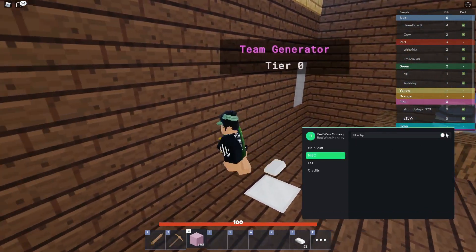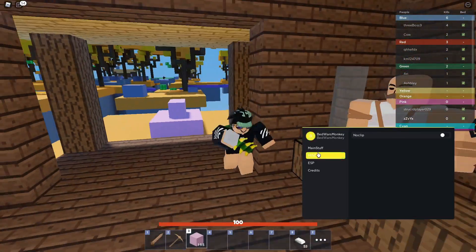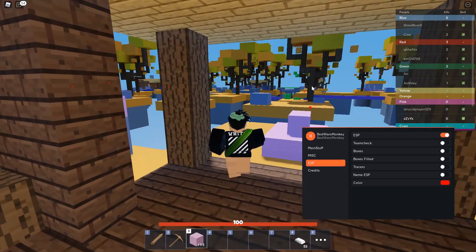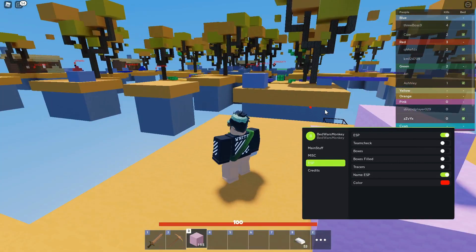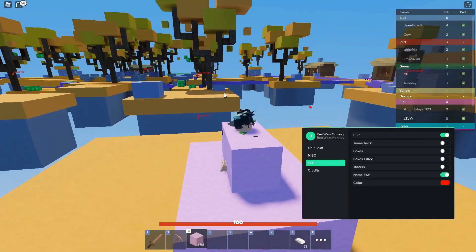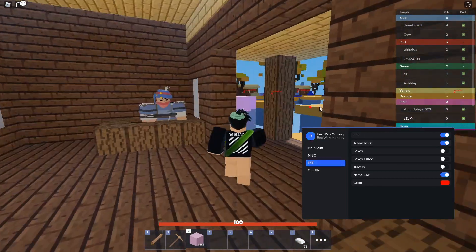Usually you can disable no-clip whenever you want — I'm not sure why it's not disabling right now, but that normally works. There's also an ESP over here; you can enable it to give you boxes around players, and you can even enable chams or name ESP so you can always see when someone's coming to your base.